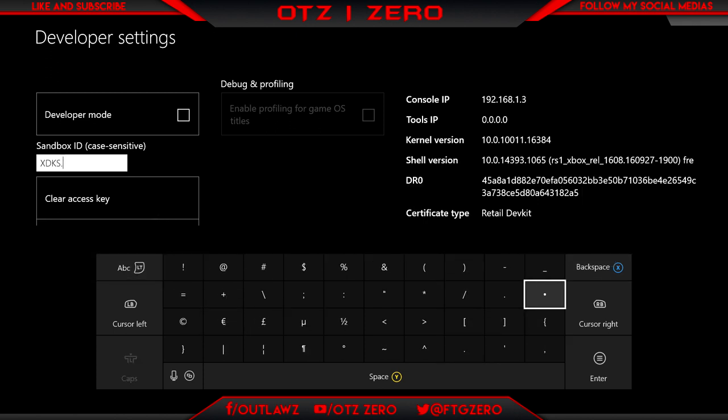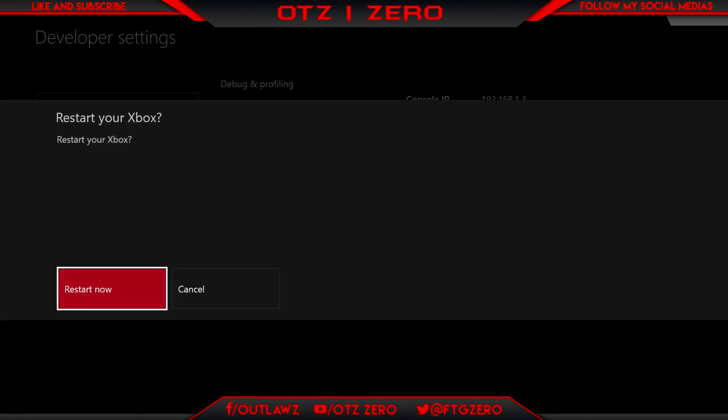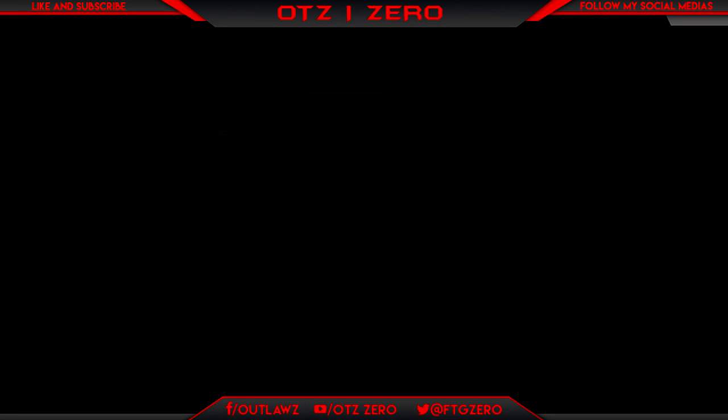Once that is entered, what you want to do is just press Start, and then it's going to ask you to reset your Xbox. This takes a few minutes — I sped it up really fast here so you don't have to be waiting. It took around a minute to reset.